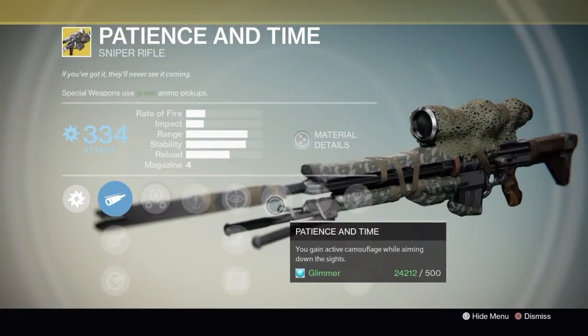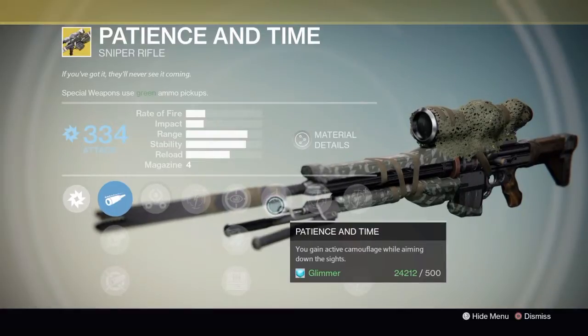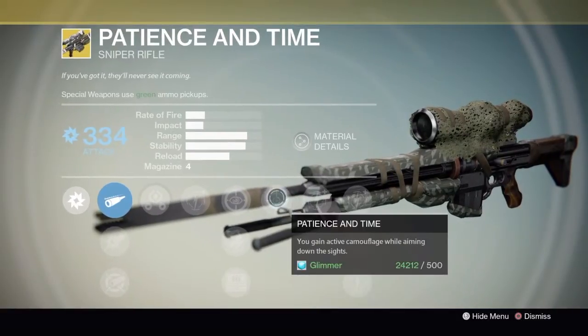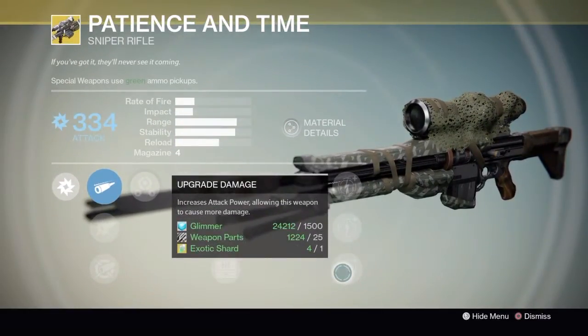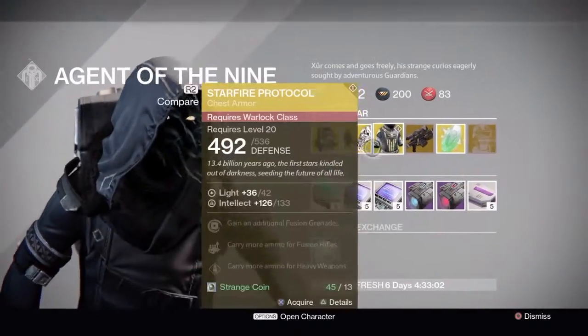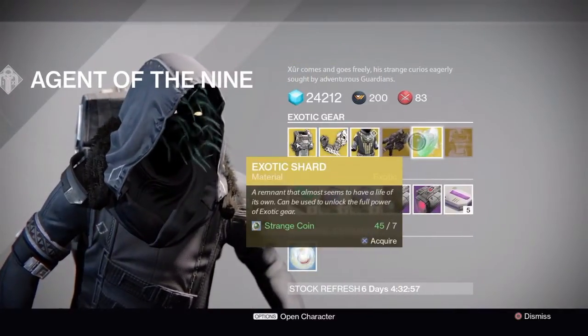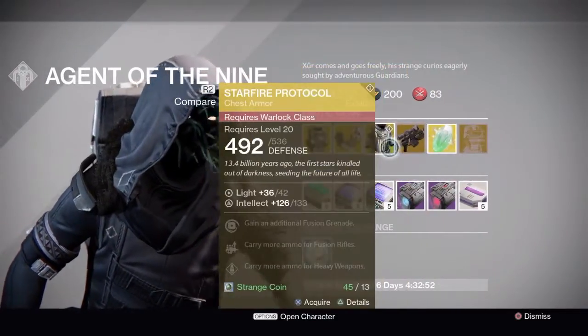Patience and Time's signature perk gives you active camouflage while aiming down sights — so you basically go invisible when scoped in. I haven't fully maxed this weapon myself so I'm not 100% sure, but that's what I believe it does. Then you have four damage upgrades, and to get it to 365 you use an Exotic Shard. If you're buying gear for any class plus this rifle, make sure you have enough Strange Coins for all your purchases.